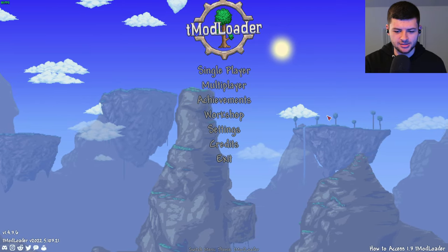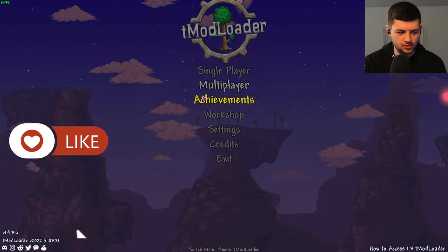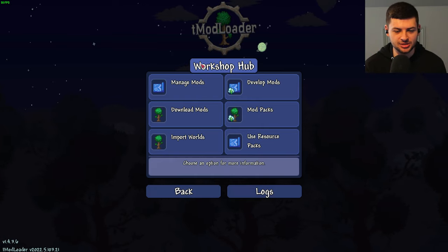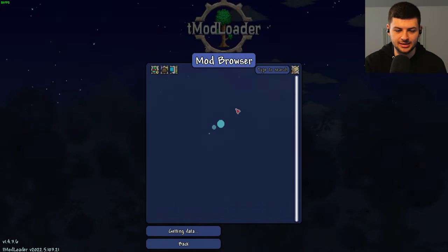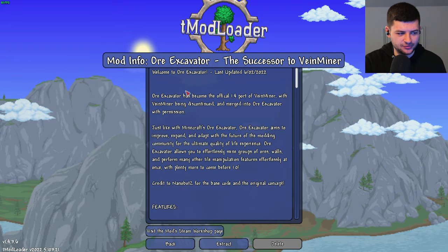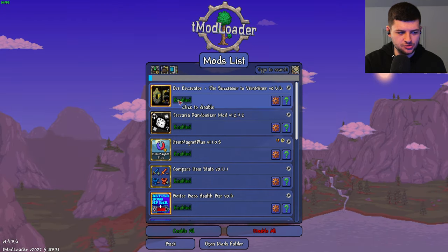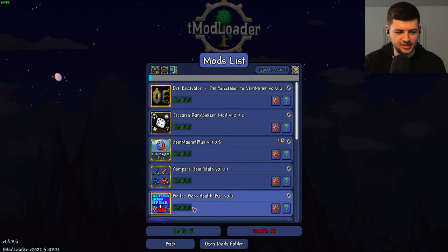Now we have Terraria. In T-Mod Loader specifically — this won't work with normal Terraria — go down to Workshop, where all the mods are. It used to be called Mods in older versions. Click Manage Mods. If you didn't install it via the Steam Workshop method, you can also install it in-game by going to Download Mods, waiting for the mod browser to update, and typing in Vein Miner — Auto Excavator would come up. Once installed, click Manage Mods, click Enable, and it will require a reload to get it working in-game.